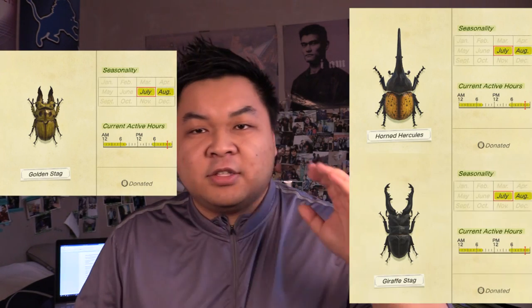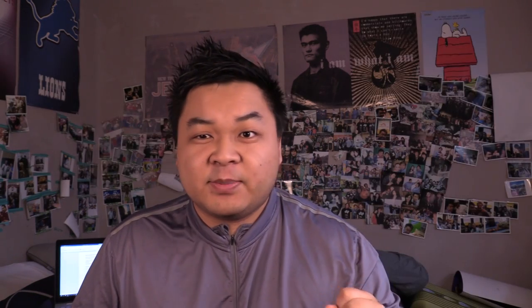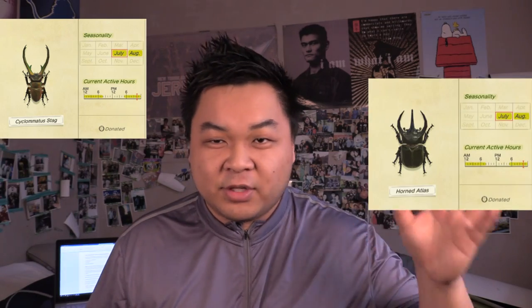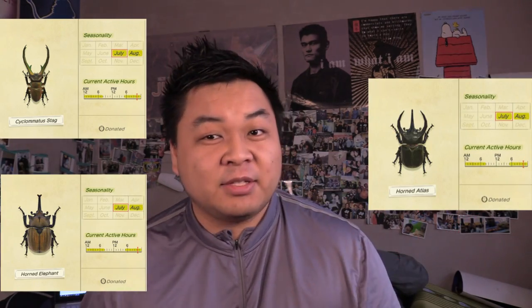There are three main rare beetles: the bull stag, horned hercules, and giraffe stag. Those three had the most difficulty catching because their sensitivities are cranked up. Beetles like the sea one, the horned atlas, and the horned elephant are really easy to capture and make a lot of money. Those are great if you're playing at 11 p.m., along with the scarab beetle.